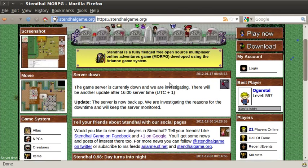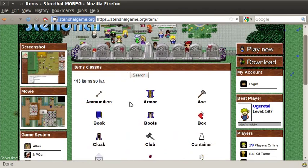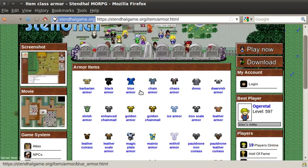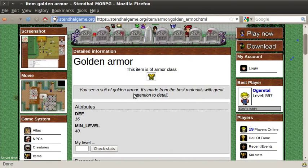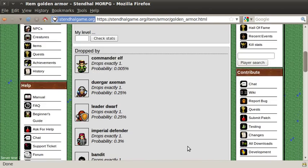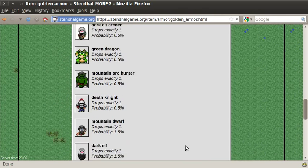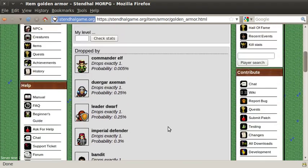I'm just going to scroll down the screen. Let's have a look at the items. There's 443 items in the game and they're classified by the item type. Here's all the types of armour that are available. Let's have a look at the golden armour. Here there's detailed descriptions of the attributes of the armour, and you can also find out exactly which creatures drop the armour and with which probabilities they would drop the item. As you can see, it's quite a lot of creatures that drop golden armour. Some of them are very rare, of course.